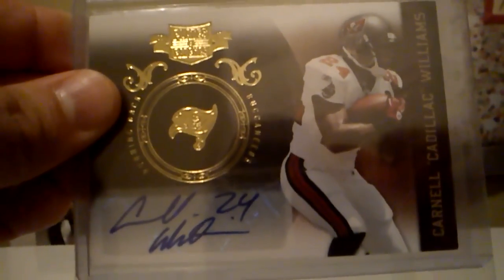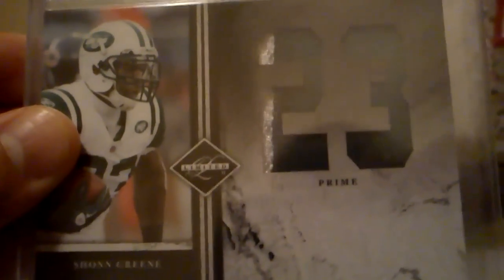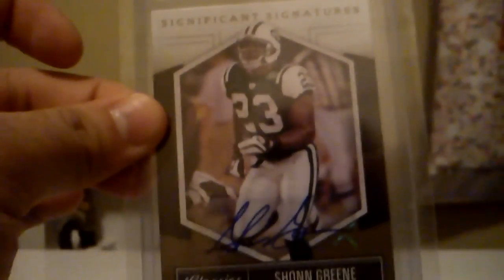Got a nice rookie jersey of Jermaine Gresham, out of 250. Got a nice colossal two color patch of Sean Green, out of 15. Got a nice auto from Plates and Patches of Cadillac Williams, and that's short printed out of 5. Got a nice two color patch of Sean Green, out of 15. Got a nice RPM auto of Taiwan Jones, out of 299. Got a nice auto from Classics of Sean Green, out of 20.